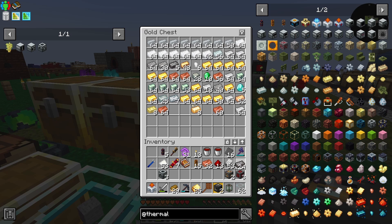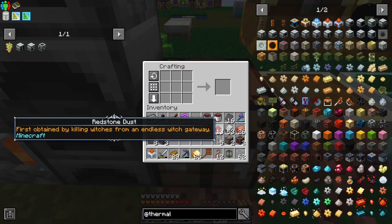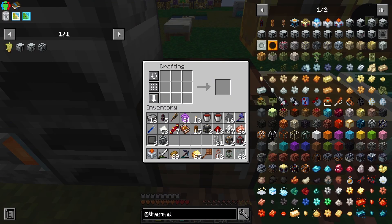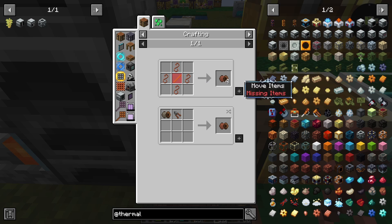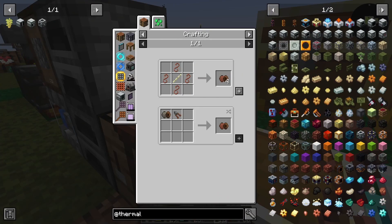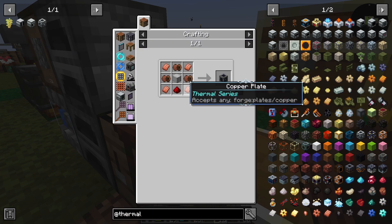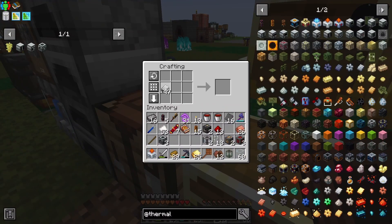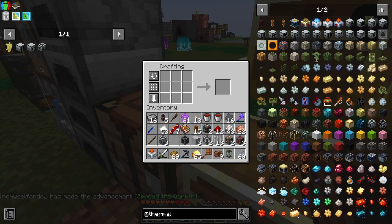I believe we've got everything we need. Iron bars, two tanks, external heater — we need a couple of sticks. I need some iron sheet metal. That should give me what I need. External heater done, and boom — there is our fractioning still!